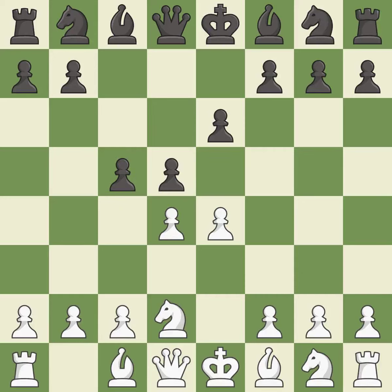c5 strikes the d4 pawn, starting active play in the center. Ngf3 develops the knight toward the center, defends the d4 pawn and controls the e5 square.